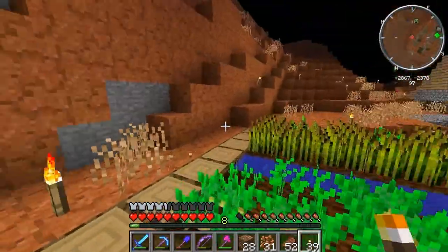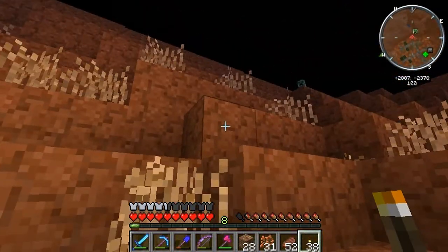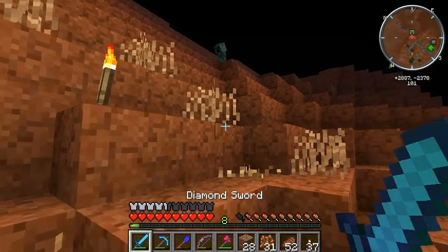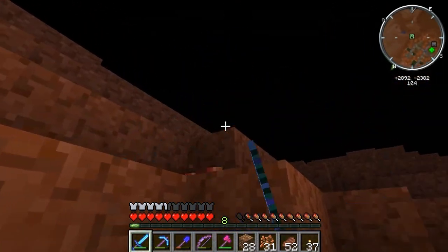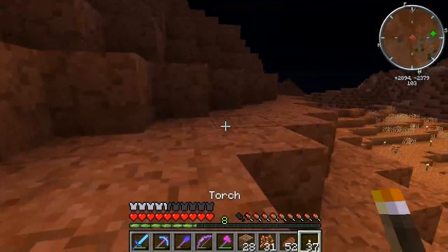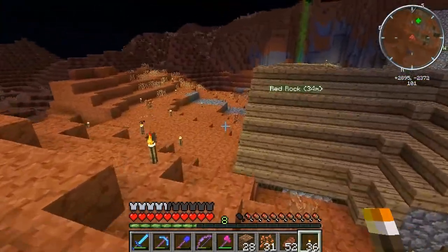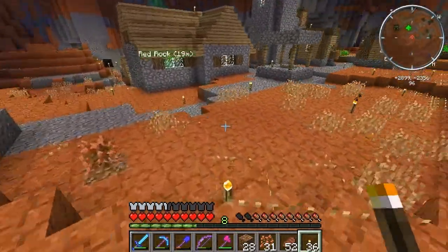I'm kind of regretting now that I gave my portal gun away to Caleb. So I might look into employing someone to help me kill a wither so that I can recreate another portal gun. That way I could just easily link a portal to this area and just very quickly pop back and forth. That's probably the best idea possible. I'm going to spend the night and plant trees — see you guys in a minute.